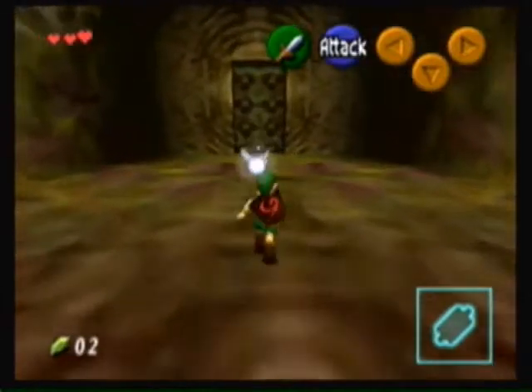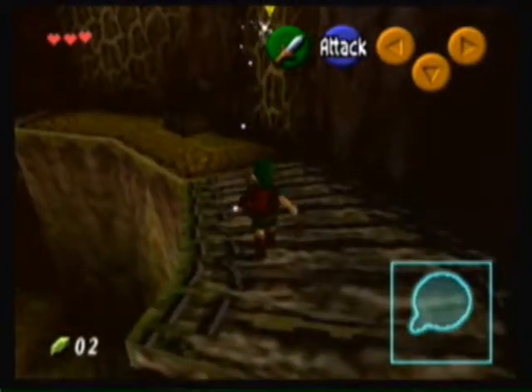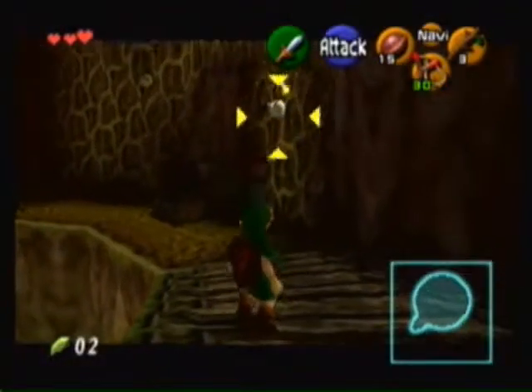Alright, now that we have the slingshot, it's time to go get the compass. But before we go, we'll just equip our items right now. Okay — nuts, sticks, and slingshot.